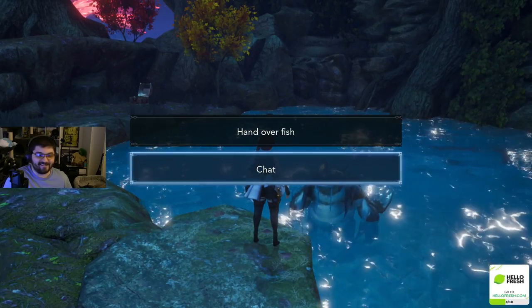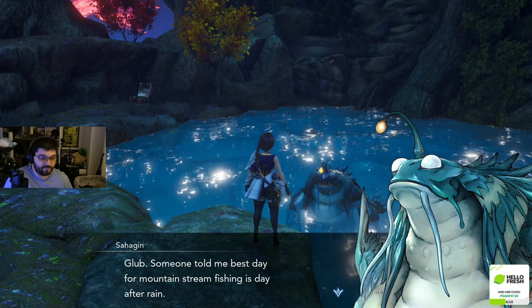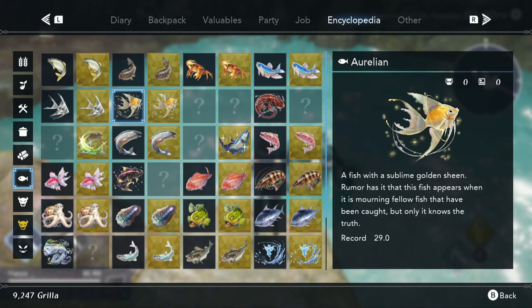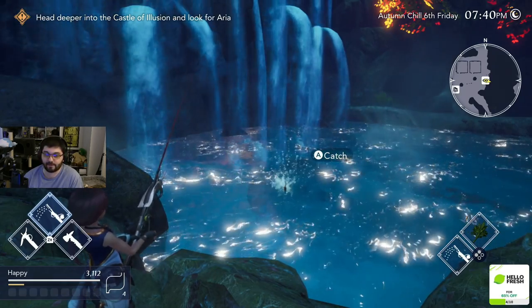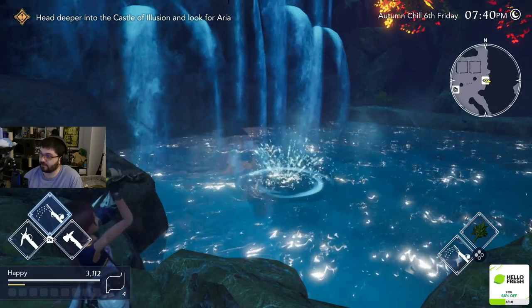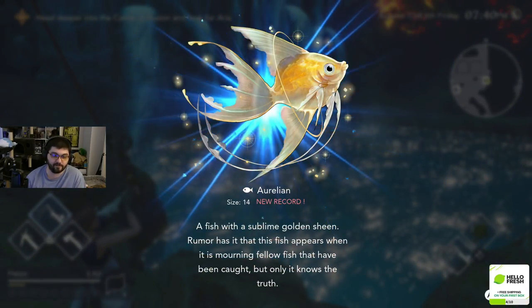First, let's start in Birdseye Bray, where you can actually catch two different rare fish. First is Aurelian. The hint for this fish claims that it can only be caught after catching enough of another type of fish. It's referring to the Argentian fish, which is basically a silver version to the Aurelian gold version. Anywhere you can catch Argentians, you can also catch Aurelian once you have this fishing knowledge. This includes the nearby Jade Forest, but you might as well catch it here.